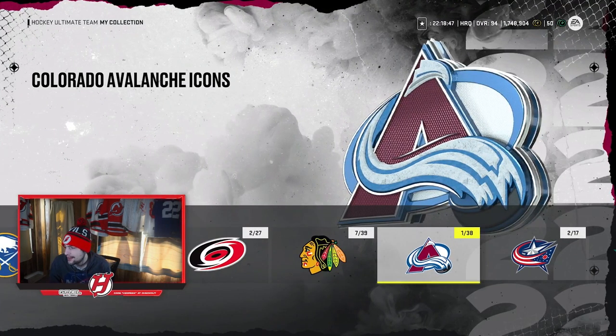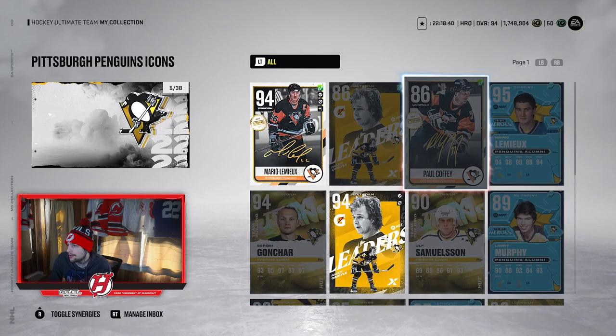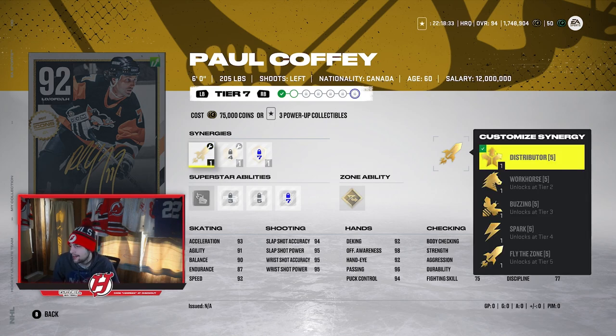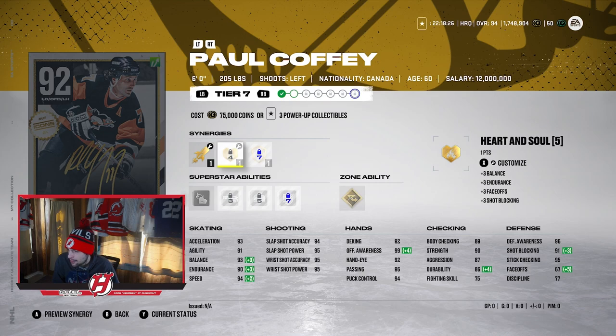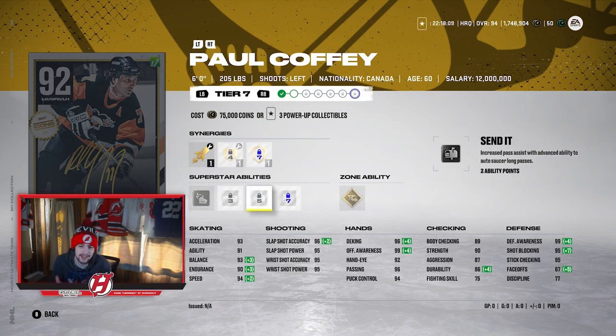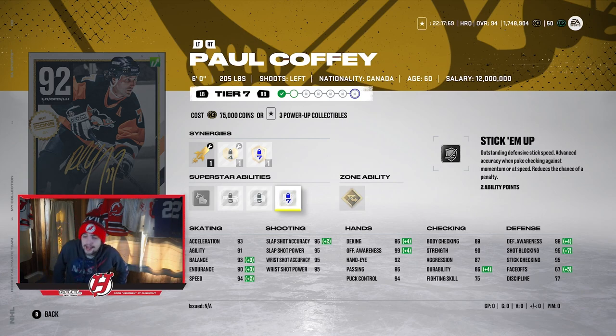Moving on to the next one — this next one is going to be a defenseman from the Pittsburgh Penguins, and that is Paul Coffey at 92 overall right now. He's 6', 205, left-handed shot. He always starts off as one of the better D-men in the game every year. With Fly the Zone active along with Heart and Soul and Protector, he has 93 Excel, 91 Agility, 93 Balance, 90 Endurance, and 94 Speed. His shot is cracked — 96, 95, 95, and 95. A terrific shot on Coffey.